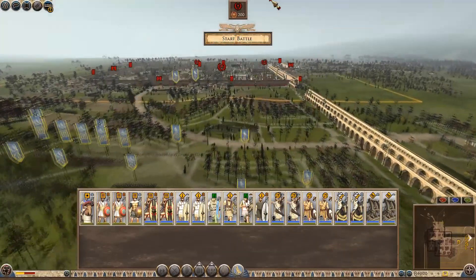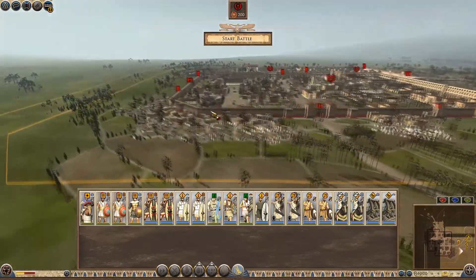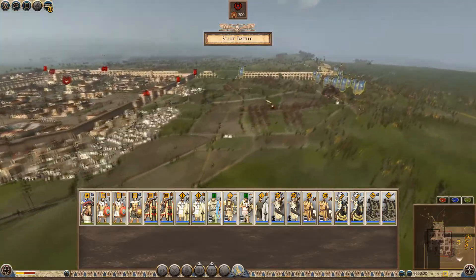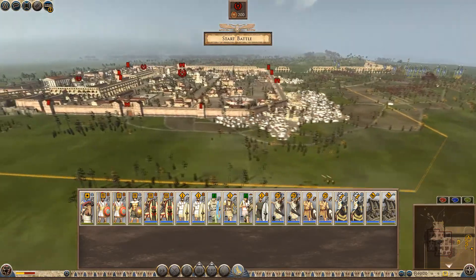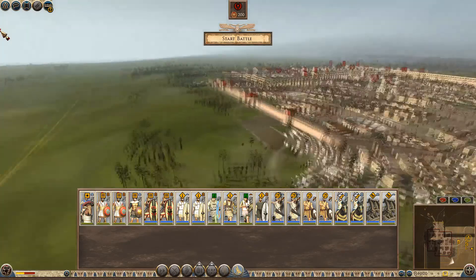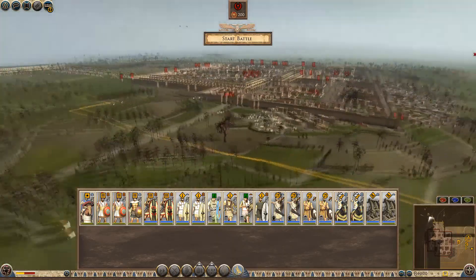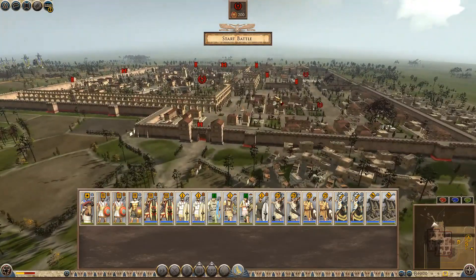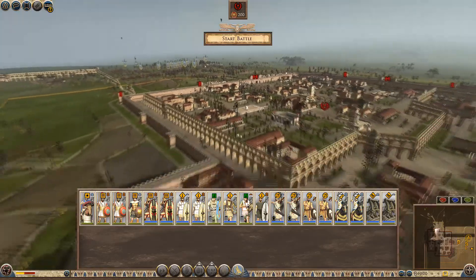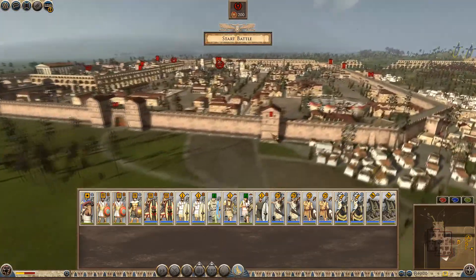Start the deployment. The question is going to be where their reinforcements are coming from. In the past I've split my armies — I think I still will. I'm going to put this army over here and my other army will come in here. I can't get in on this corner, which is a little annoying. The odds are that their reinforcements come in from over here.